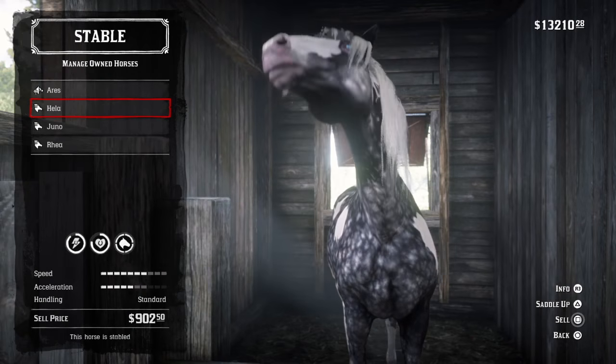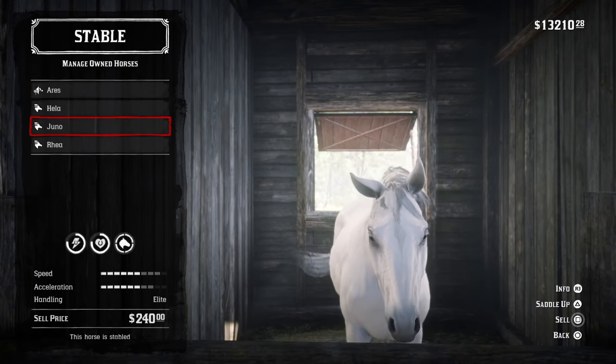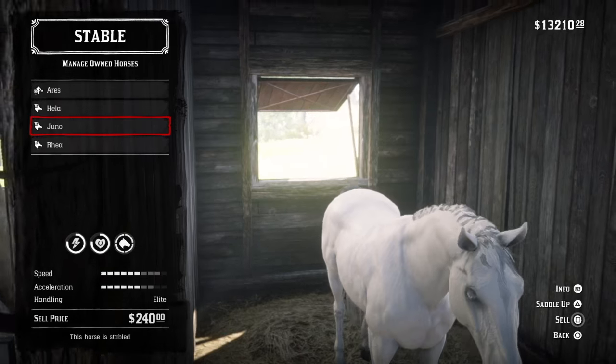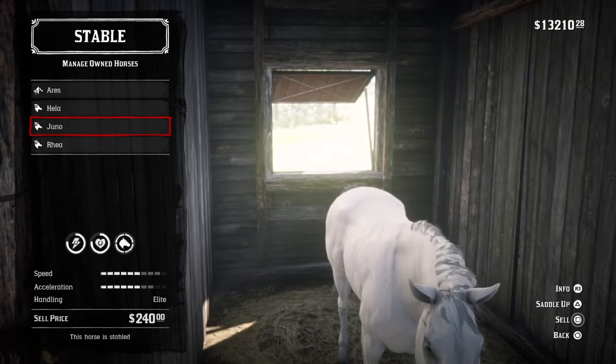For a size comparison, here is an Arabian horse in a white coat compared to the Shire horse. You can see the big difference — it is just a much bigger horse, almost double the size of the Arabian horse, which is the fastest horse in the game.